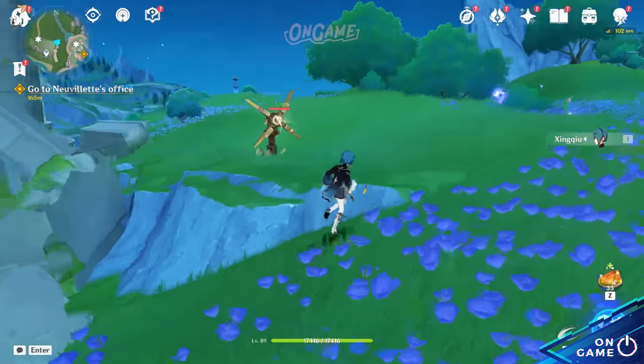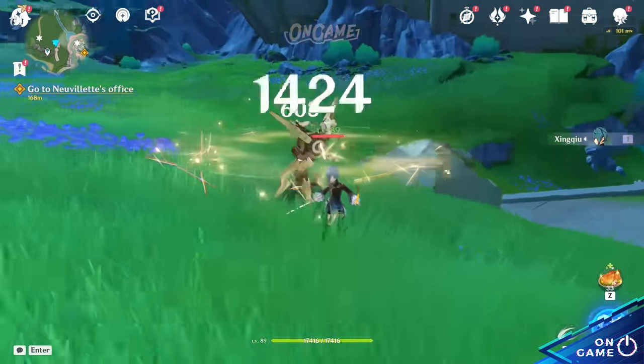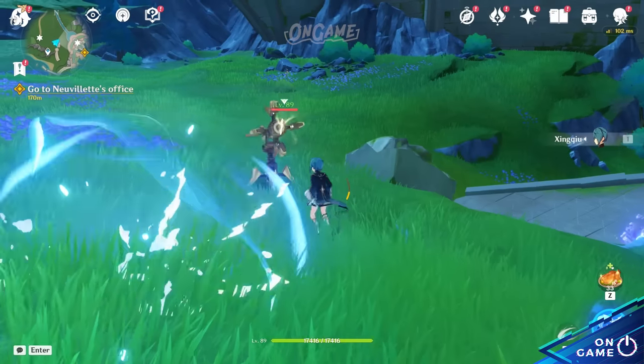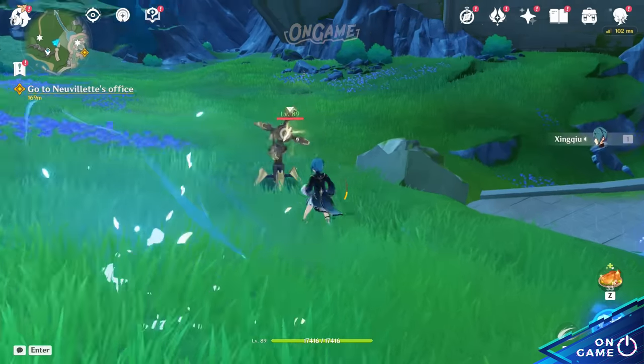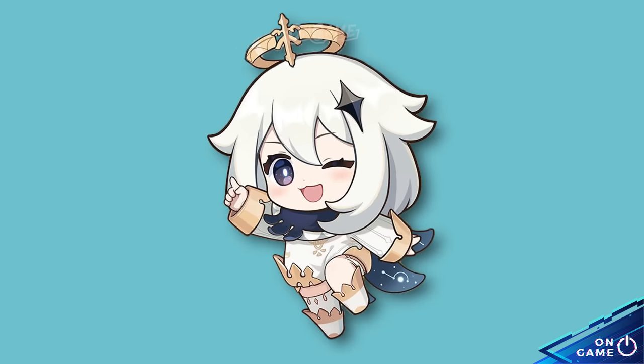This sword's passive is quite useful in Fontaine. If the current character doesn't have any Arkhe alignment, it will deal a Pneuma or Ousia blast to the enemy. The type of alignment blast will depend on the current type of the Sword of Narcissian Christ. You can change the alignment, and I will show you how.